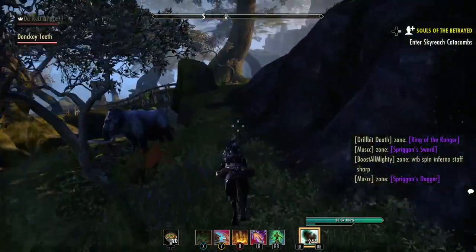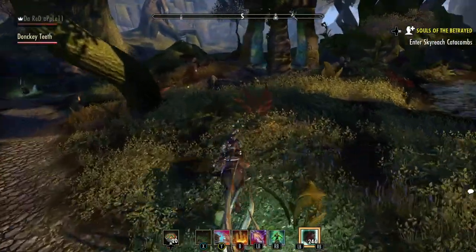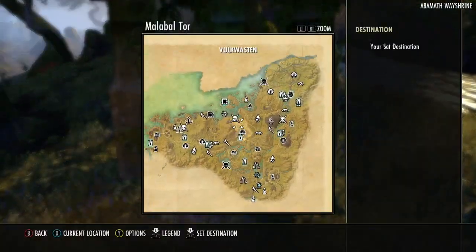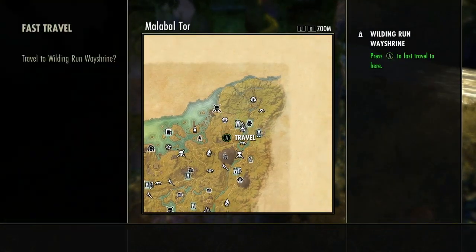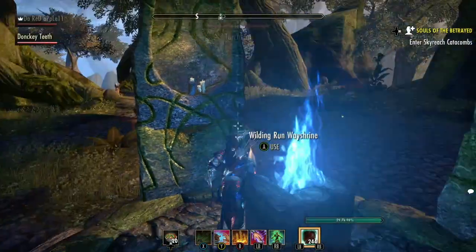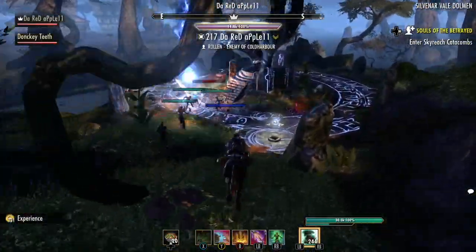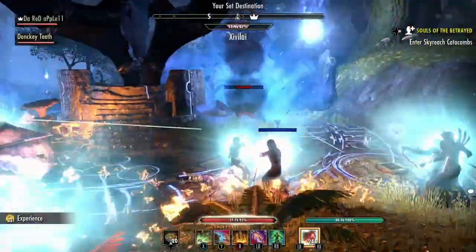So after you're done with that dolmen, you take the same path that you took before and go back to the wayshrine. This wayshrine's at the bottom, and then you go up to the top right. I'm going to show the path you take at the end of the video. This part's sped up because it would be too long if it wasn't.